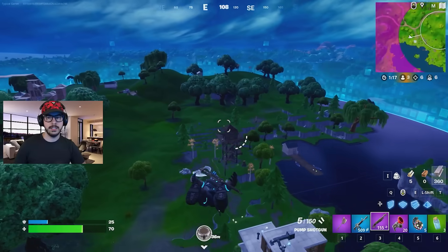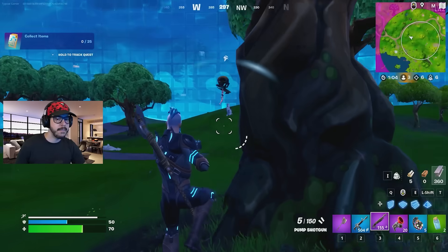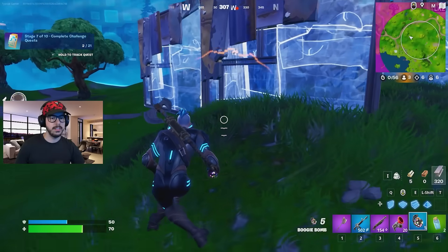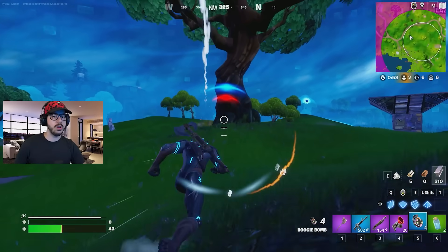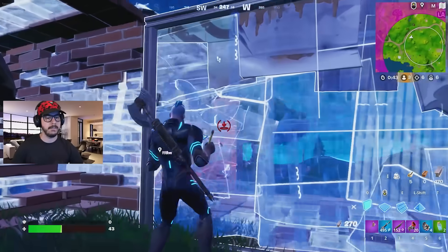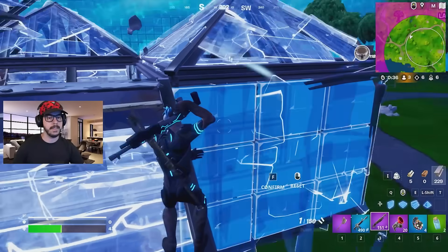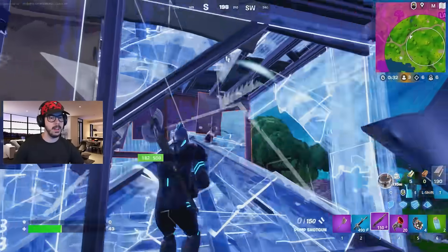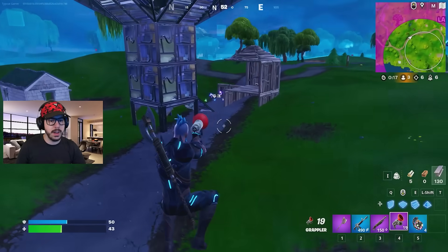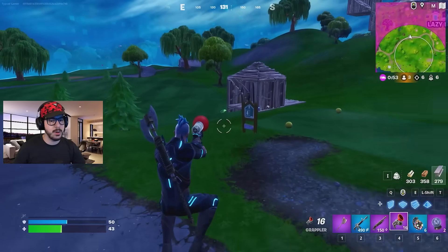I'm gonna launch pad and just get out of here for a bit. Running out of mats — you do only have 1500 mats total so you've got to be alert. Getting some more boogie bombs, some more mats too. Keeping a rift-to-go — just use this to get away a little bit and see if I can find more heals.